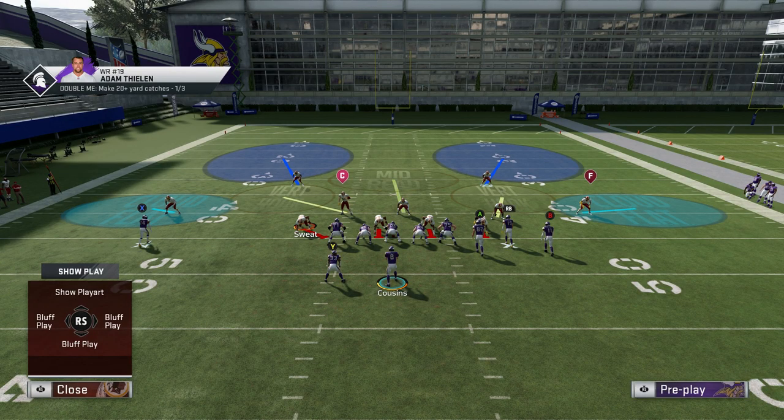The first thing I want to talk about, number one on the list, is you can no longer sit in a cover two defense all game anymore. For the past few years cover two has been one of the more viable defensive coverages in the game, but this year it's just not very good. Zone defense overall isn't as good this year, but the pass rush being a lot better does make up for it. When talking about cover two specifically, the reason you don't want to run this too much is because the cloud flats are not very good.